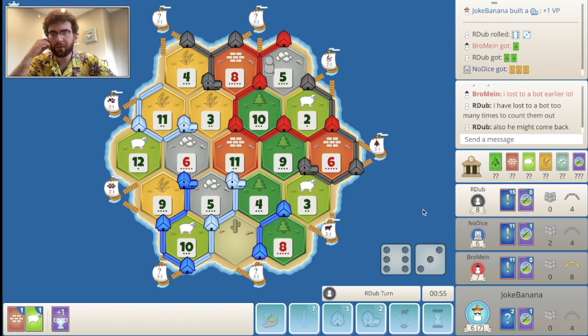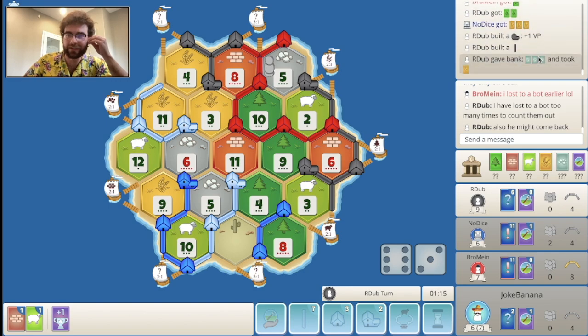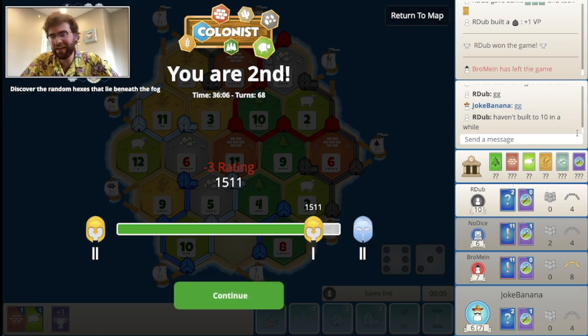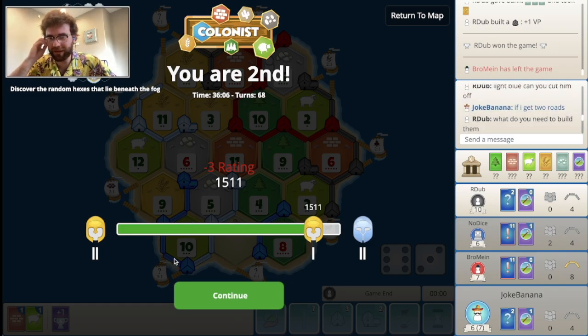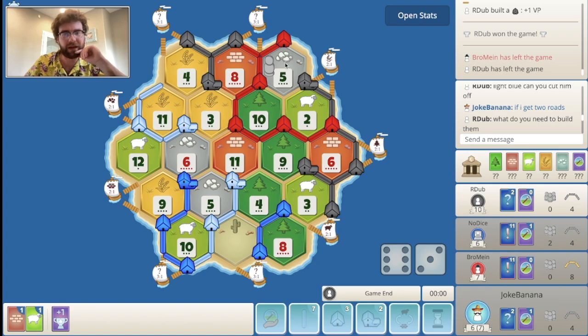Nine roll — black wins here now easily. Look at all that production they've gotten, it's just insane. I pretty much started targeting black as soon as blue left the game, because I still think blue was the biggest threat — they were so close to army and also close to taking road eventually. But yeah, as soon as blue wasn't a threat I did target black. Maybe I should have put the robber somewhere else — blocking the five was also a good spot though.